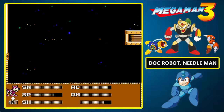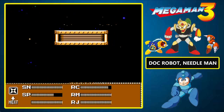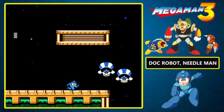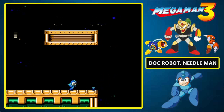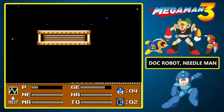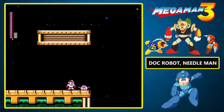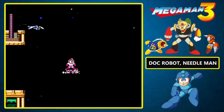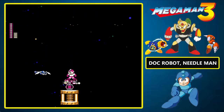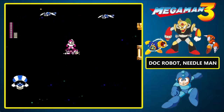We have some weapon power available to us. We're going to use that to refuel the Rush Jet. And now we come to a particularly annoying section of the level — nothing but Yambaos and Paraseus here, and also a wide open gap. Now is the time for the Rush Jet. Remember that section in Gemini Man's stage where you needed the Rush Marine for a long extended period of time? Same story here, only with the Rush Jet.